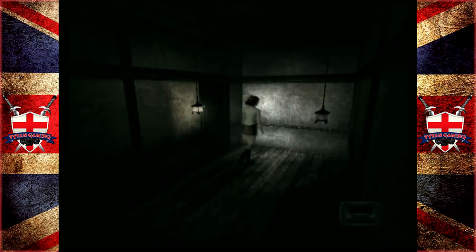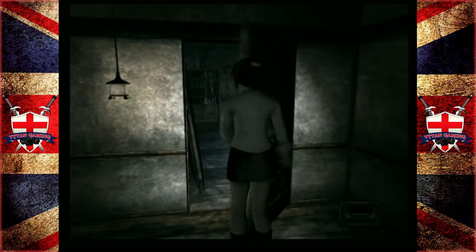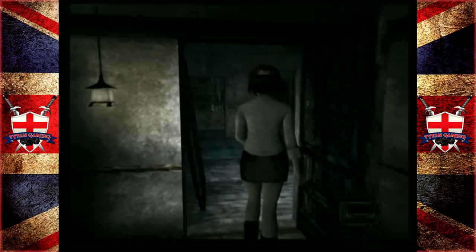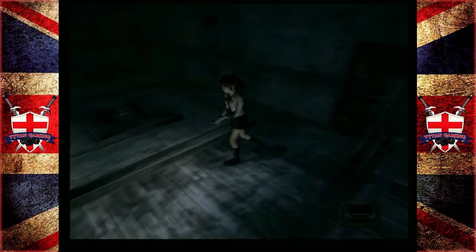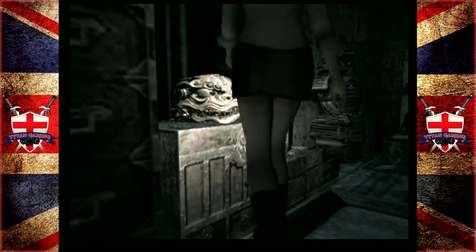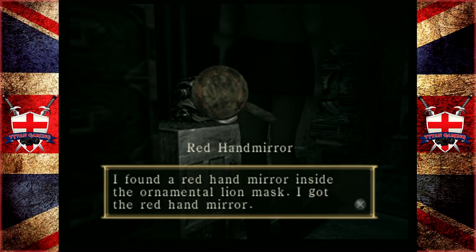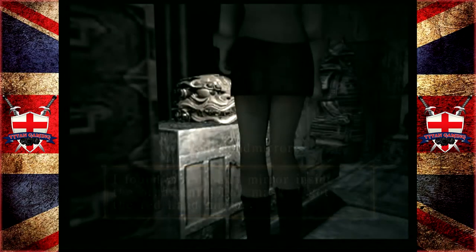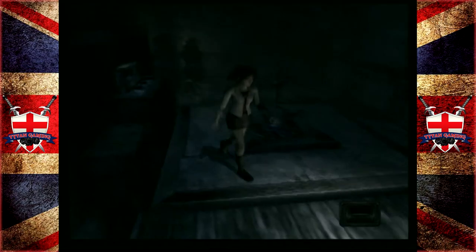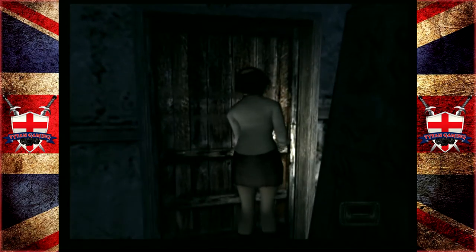Until, like, the second night - holy shit, man, it got hard. It just went from kind of one or two to eleven. Now, the sunken fireplace: there's something reflecting light inside the ornamental lion mask - a red hand mirror. I found the red hand mirror inside the ornamental lion mask. Let's go put the mirror back in the box. Fetch quest 101.